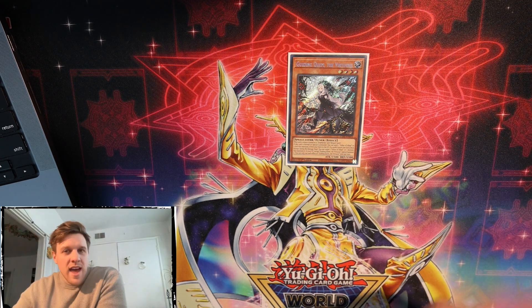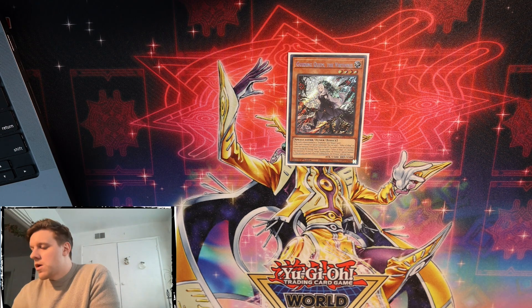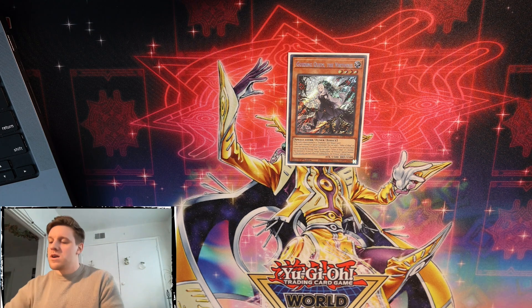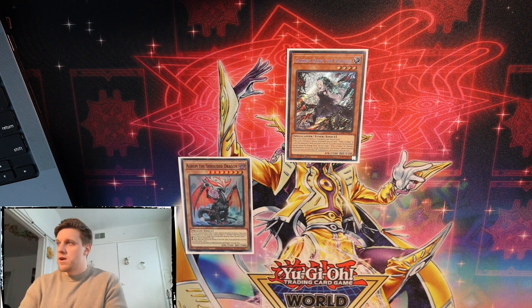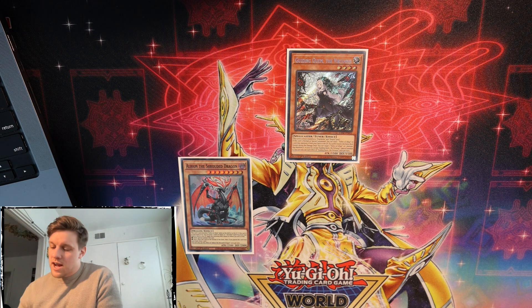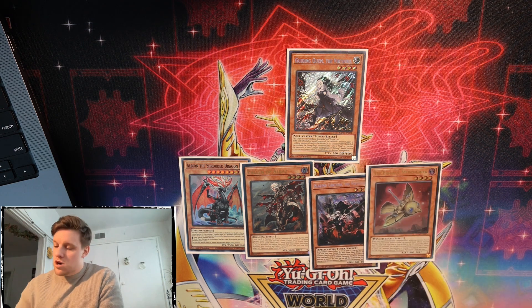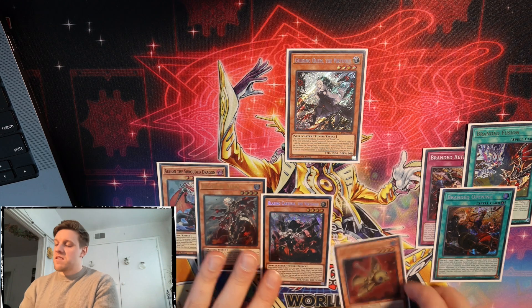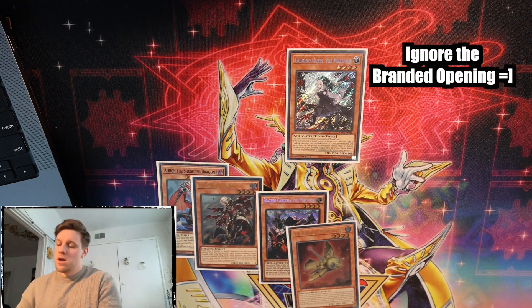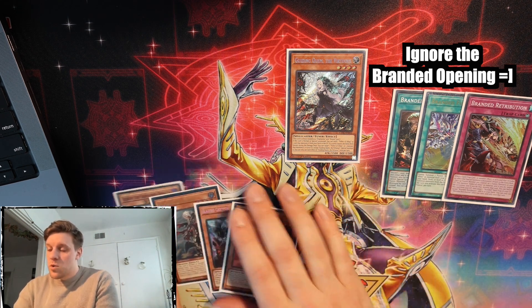A lot of our new combos are going to try to send Titanic Clad to establish Guiding Quen on our end board. We need to look at what's in our graveyard and what we need to help combos going forward. The relevant targets for Quen are: Albion the Shrouded Dragon, Fallen of Albaz, Blazing Cartesia the Virtuous, Tri-Brigade Mercurier, Retribution, and Branded Fusion itself - four monsters and three spells and traps.